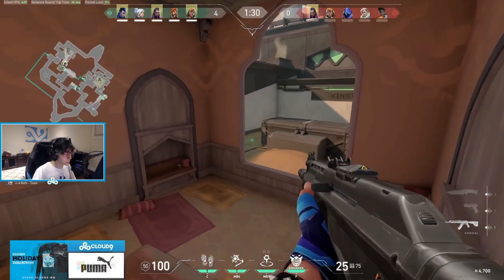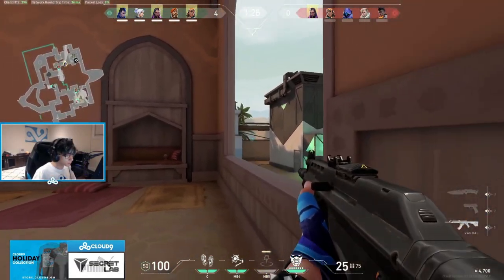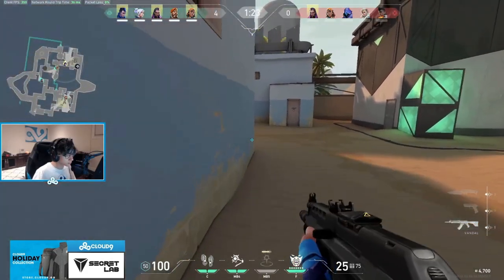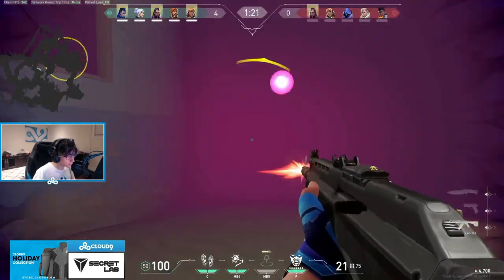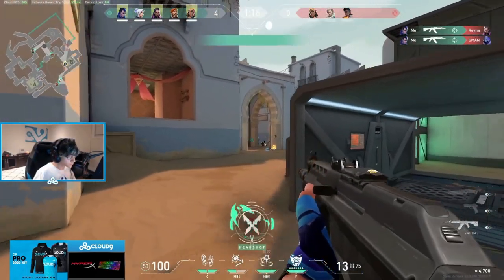You can get even more effectiveness out of the Blindside flash by using map geometry to hide where the blind will come from. As you can see in this next clip, Yoru's elusive mobility and the power of a reliable and familiar flash mechanic makes for some really disgusting combinations for a player like Tenz.